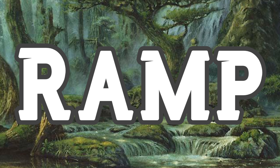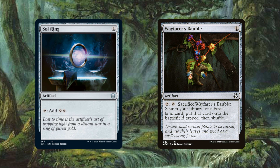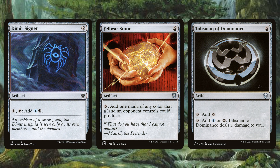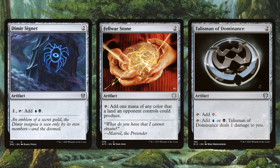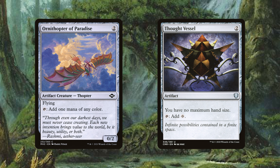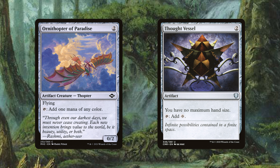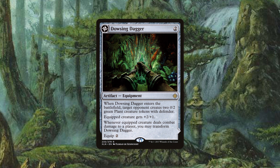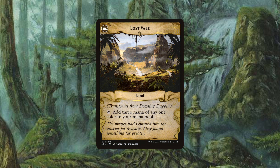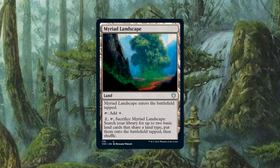Opening up with ramp, these rocks will take us to new heights. Sol Ring and Wayfarer's Bauble will probably always be our most optimum turn 1 plays. Dimir Signet, Fellwar Stone, and Talisman of Dominance will each ramp us for 2 CMC while fixing our colors. Ornithopter of Paradise and Thought Vessel will also help round out our mana rock set, while the creature will even give us an evasive body with which to utilize ninjutsu. Dowsing Dagger is wondrous in decks with evasion, as it can ramp us for 3 mana on a land in non-green decks. And of course Myriad Landscape will help us get there as well, finding two basics into play tapped.